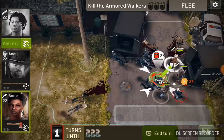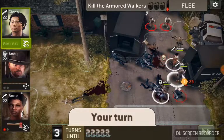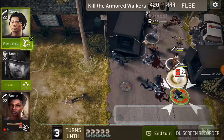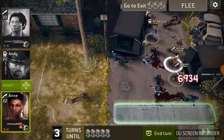We got a swift strike so we'll take that one out, and we'll take out these two walkers. Then we'll use Glenn's brain stab to take that one out.